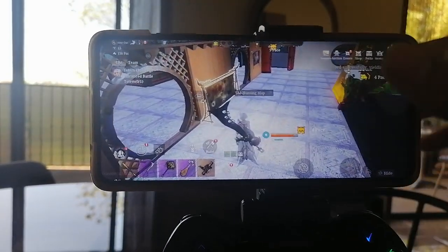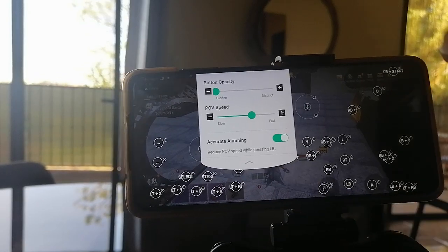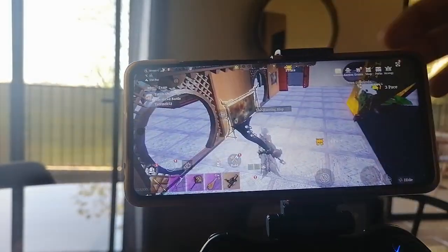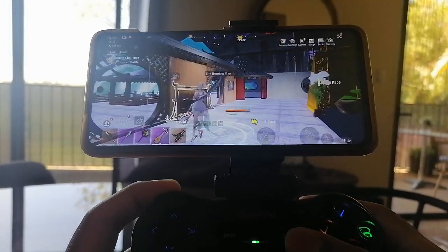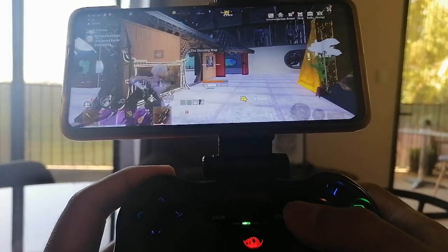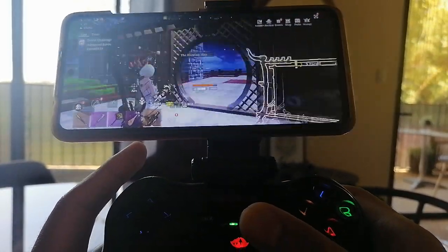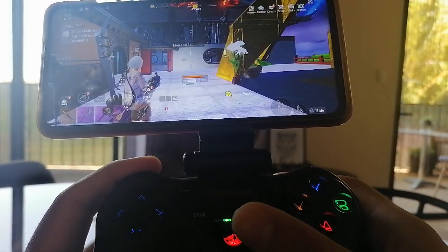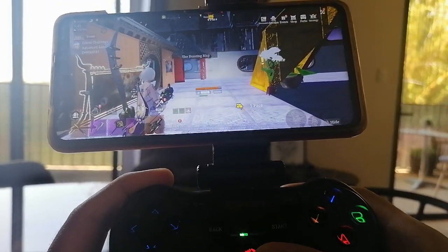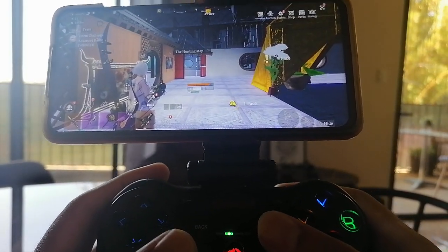Another cool thing — if you go into options, you get accurate aiming. That means if you press this button, you can make your camera turn slower so you can aim better. You can configure the speed too, and if you hold it down you can do small adjustments to your shooting.